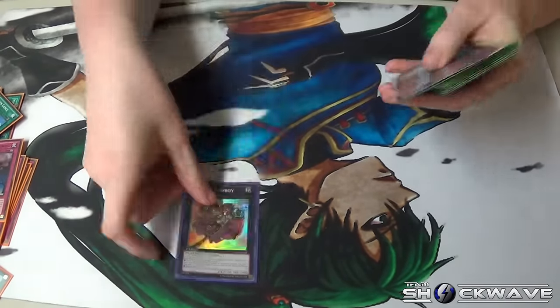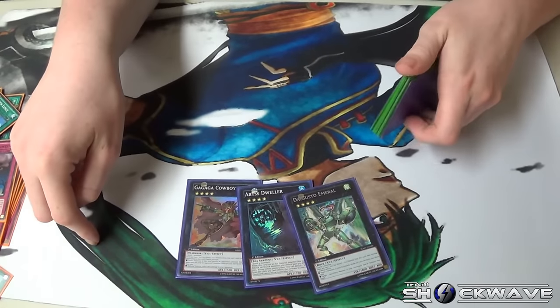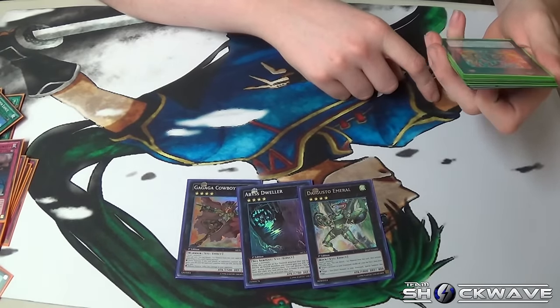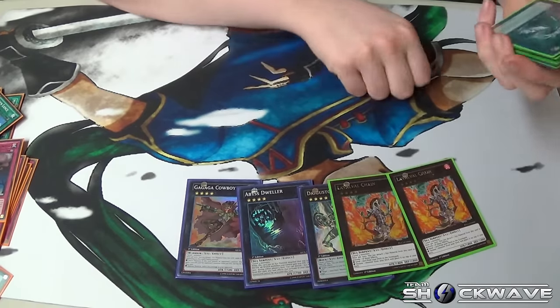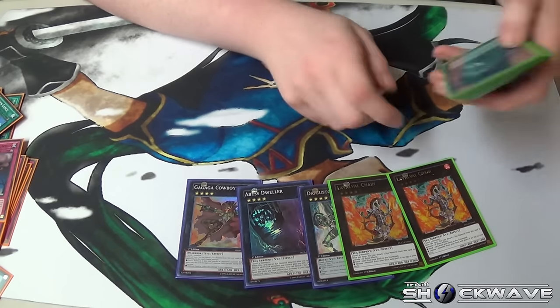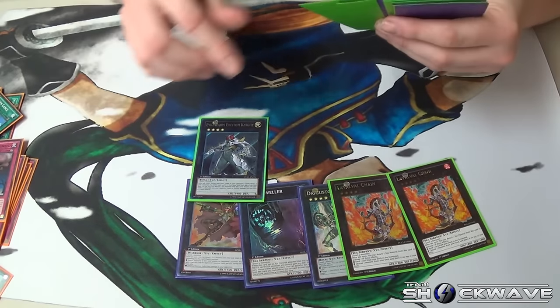For extra deck: Cowboy, Dweller, Emerald — standard stuff, like game-enders. If too much stuff gets in the grave it has to go back in the deck, otherwise the engine just falls apart and nothing will ever happen again. Two Chain — chain dumps Leo, Leo's the center of the deck. I can top deck with Seraph, it's just nice to know there's a second one there. Exiton, blow stuff up when stuff gets outgrown.